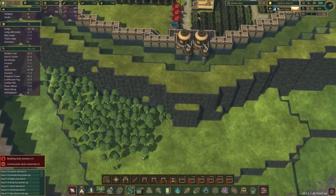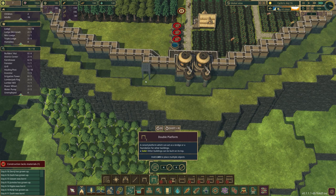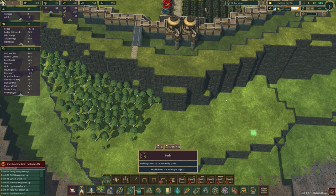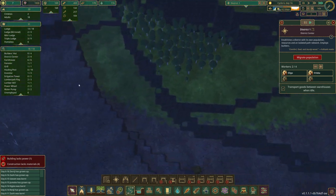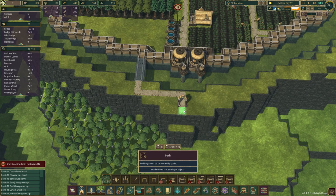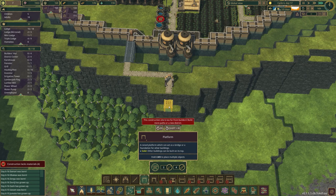We're going to start with our double platform because we're trying to cross this water. Going right across here would be a good spot since the stairway is right there - just kind of a straight shot. I was thinking about having another district down here - an upper and lower district. I can see these colors change - this is all red right here, so I don't think the path is going to reach all the way over. We're going to need another district anyway, so I'm going to do a district gate right before we drop.